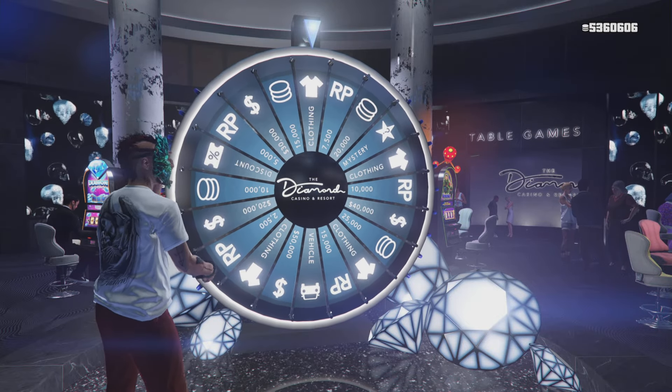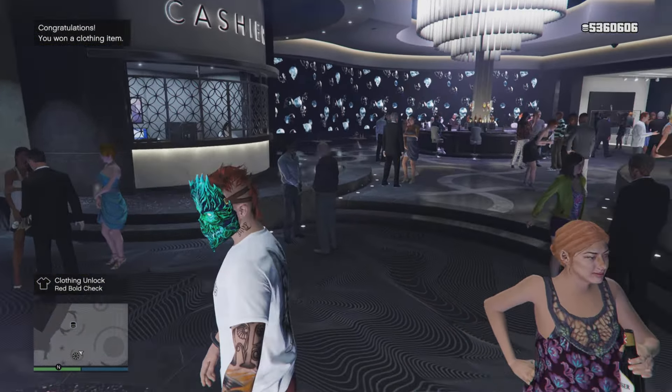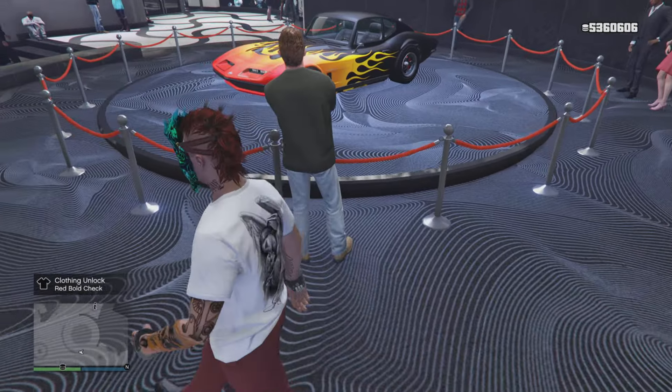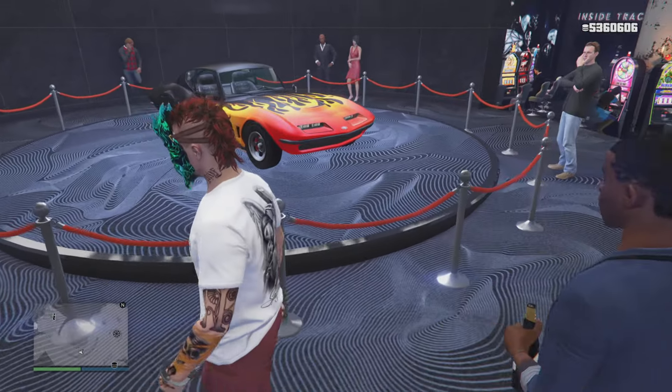Now, this week's event is good from today, Thursday, October 24th, all the way through Wednesday, October 30th. That means you won't be able to be abducted by the UFOs until next week, which will be the last week of the Halloween event, and that's when you'll be able to get the shock stick.